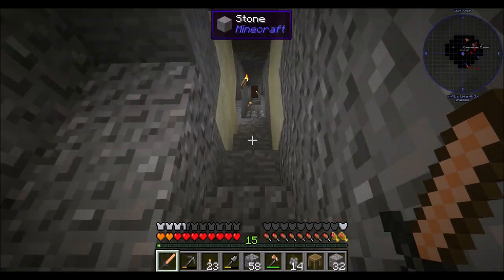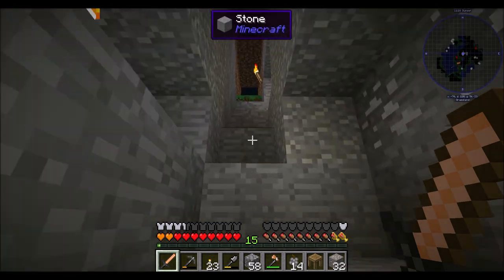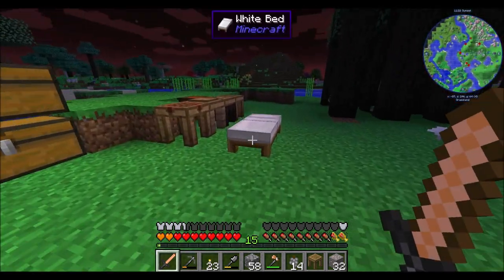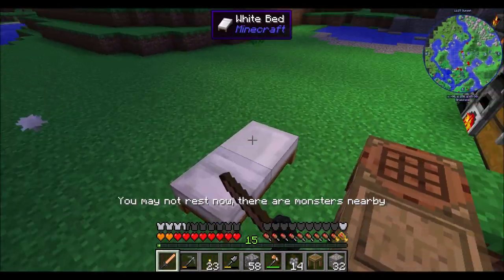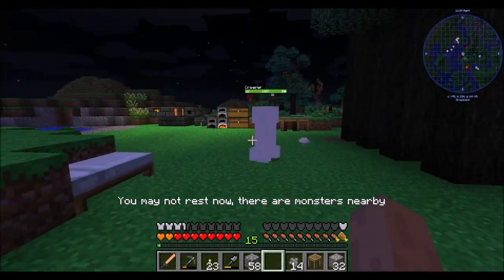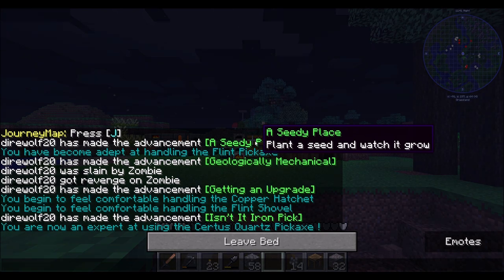Yeah, look at this - this iron vein just kind of goes on forever. I don't know if it's the same iron vein or what the deal is. Ore generation in this pack definitely seems different from what I'm used to. But maybe I'm also just not used to having ore excavator - when I ore excavate stuff it's weird for me to see all that happening. It's getting close to wrapping up. It's just barely getting dark - I don't see monsters nearby. Oh okay, there are monsters nearby - that's funny.